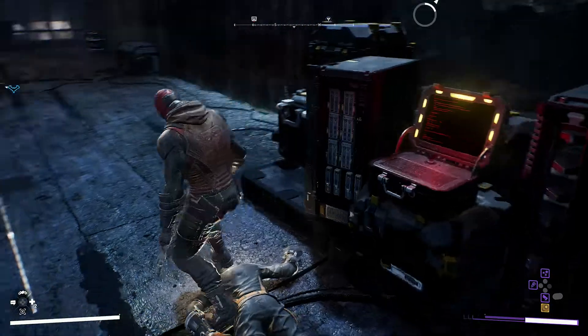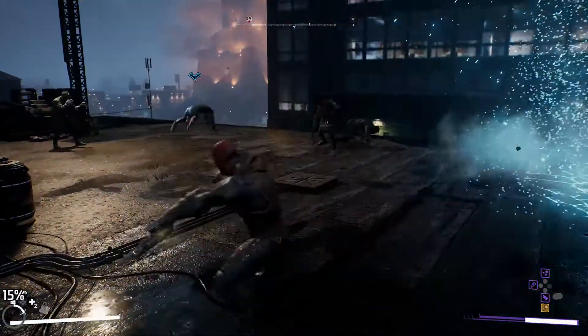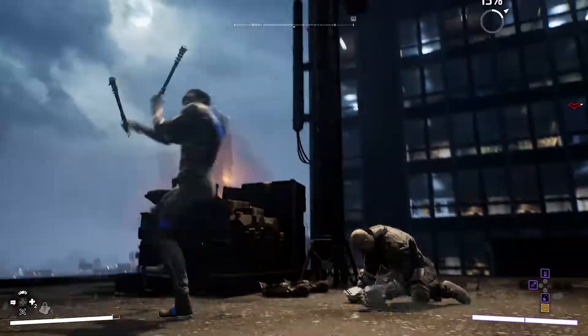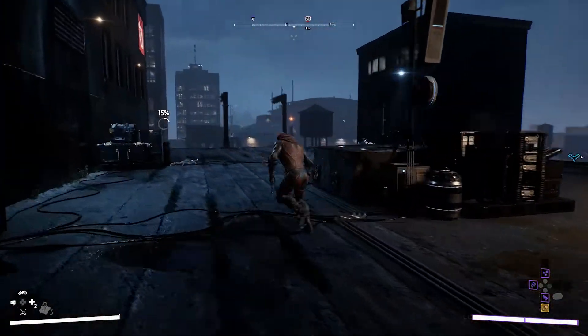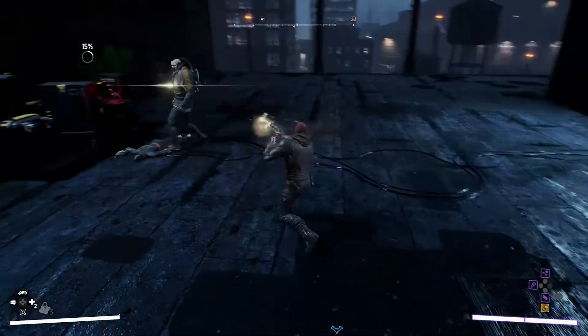Successful attacks and dodges build up my momentum bar below, and timing my strikes and combos correctly makes it build faster. Once the bar is full, heroes can unleash powerful abilities. Red Hood's ranged attacks are a little louder — he fires non-lethal rounds that still do a lot of damage.